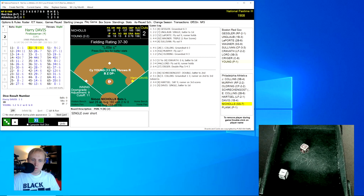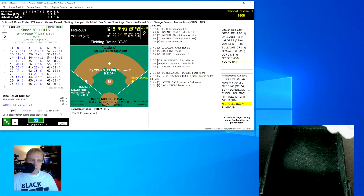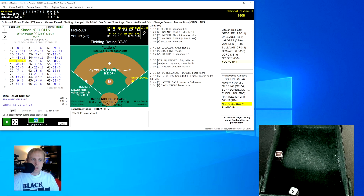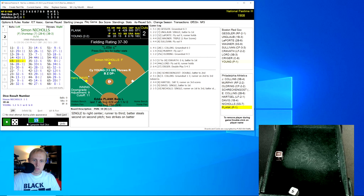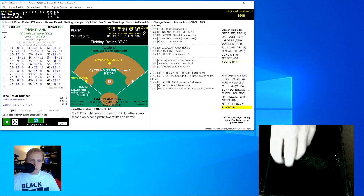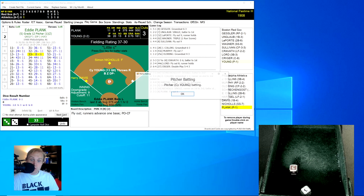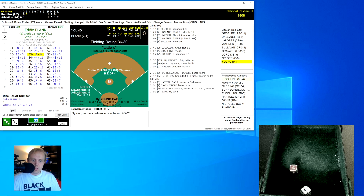Harry Davis rolls a 31 for a 9, gets a single over short. Simon Nichols rolls a 15 for a 10 — that's a single, sends Davis to third. Nichols then steals second. Eddie Plank is up with two outs, runners on second and third. He rolls a 33 for an 8 — fly ball to Sullivan in center field for the out. We go to the top of the third inning.